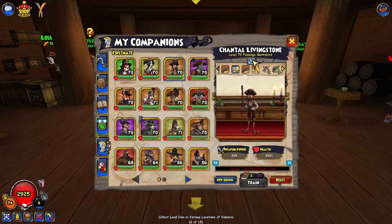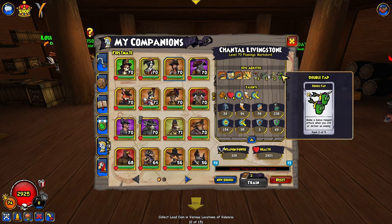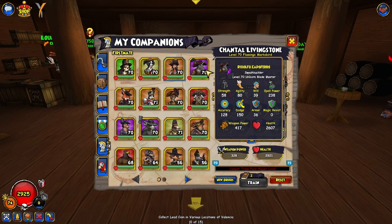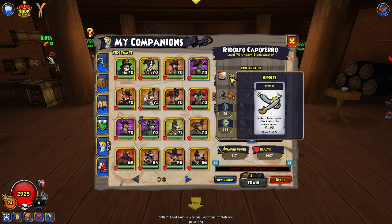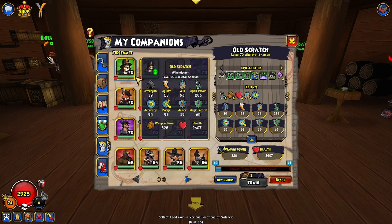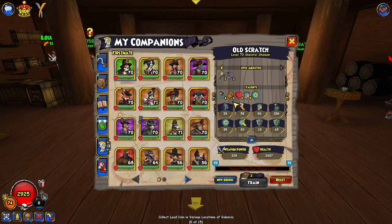Epics give your companions additional abilities and attacks in combat. For Musketeer companions, a standard generic build is Double Tap 2, Burst Fire 2, and Overwatch 3. For Swashbuckler companions, you want Bladestorm, Relentless, and First Strike. For Buccaneer companions, go with Vengeance Strike, Relentless, and Bladestorm. For Witch Doctor companions like Old Scratch, Improved Mojo Blast 3, Mojo Echo 3, and Witch Hunter 2 work well — though swapping to Mojo Echo 2 and Witch Hunter 3 might be better since Old Scratch is primarily used for buffs.